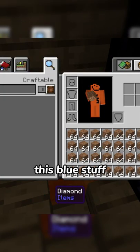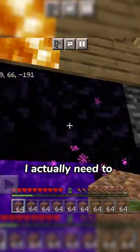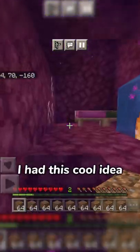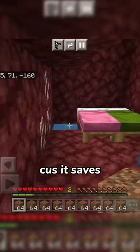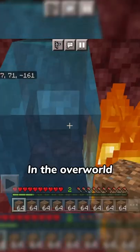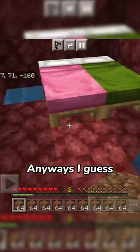There's some fire — oh wait, I need to pick this up. I don't really need this blue stuff. There's some redstone. I actually need to go to bed now, so let's go. I had this cool idea to put beds in the Nether because it saves a lot of space in the other world and it looks pretty cool. Anyways, I guess this is goodnight.